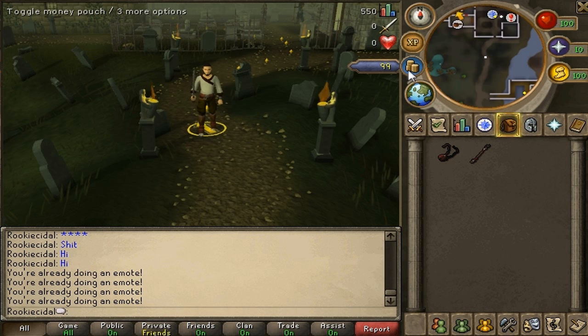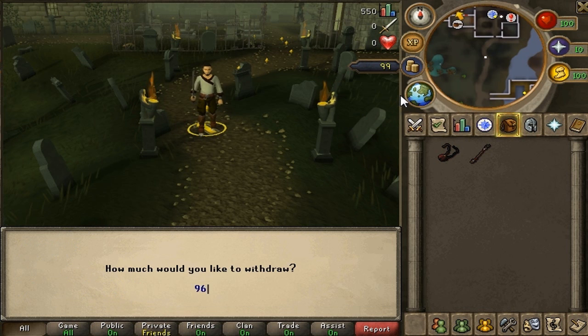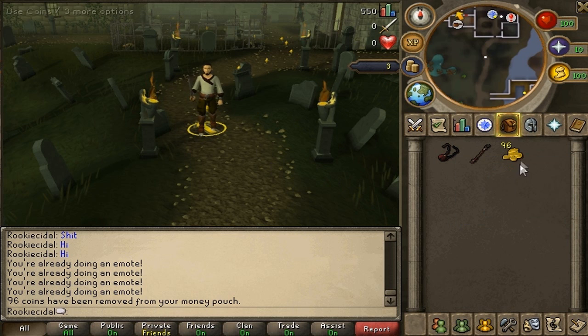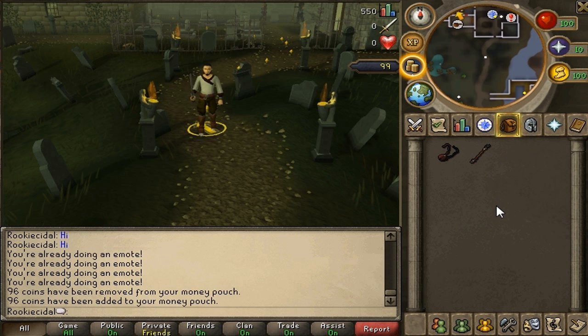Next, the money pouch holds all your coins — we have 99 from doing the tasks. If you need to trade another player or take out money, just withdraw from the money pouch. Say we take out 96 coins — there they are in your inventory. You can add them back to the pouch, drop them, or trade with another player and accept a trade for whatever item you want.